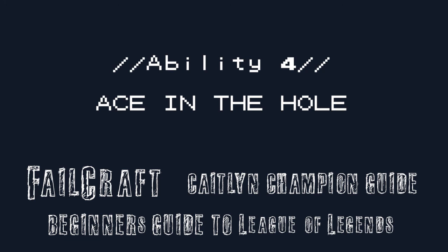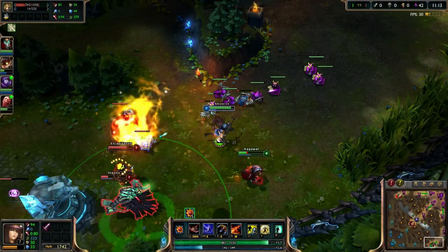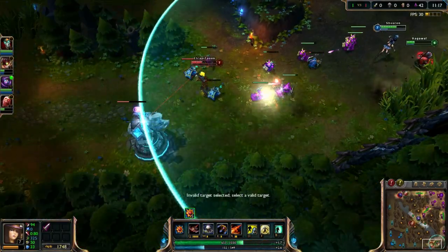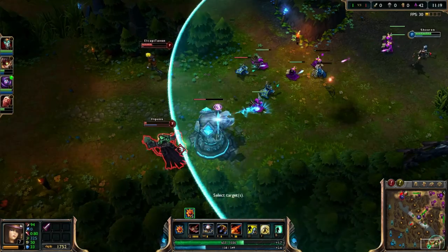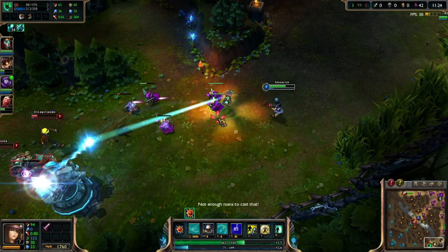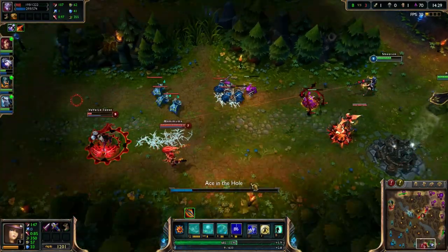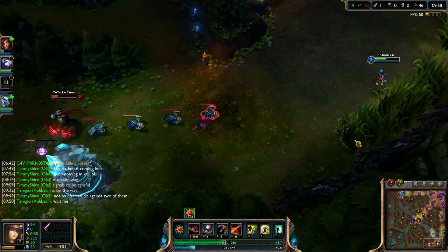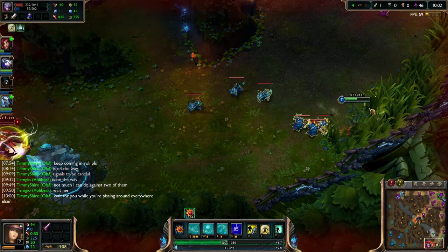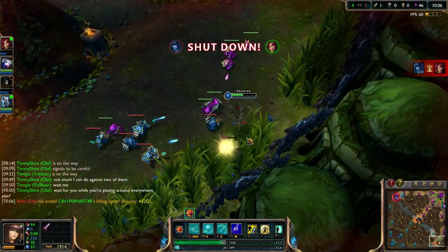Caitlyn's ultimate ability is Ace in the Hole. Upon activation, Caitlyn channels for a brief second with her main target being exposed with vision. She then fires a very fast projectile that homes in on this target, dealing physical damage when it hits. A very important thing to remember with Ace in the Hole is that other enemy champions can intercept this bullet, and the flight path of the bullet is tracked on the map. As a result, be careful with your timings — sometimes that mega kill you're going to get may just slip away as an alert enemy jumps in the way.